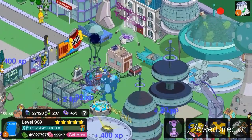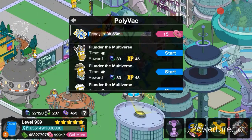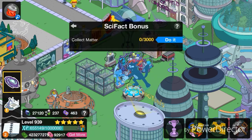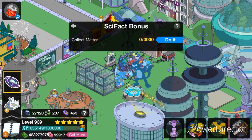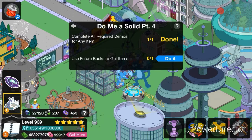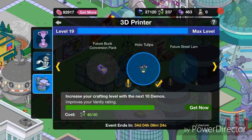I'm just basically showing you the main buildings. I don't want to talk about the quest line too much — you guys can explore that. I just want to cover all the items. I've got some main quests here: collect matter — yeah, I did that and went back to zero — and use future bucks to get items. That's a bit of a problem for me at the moment.